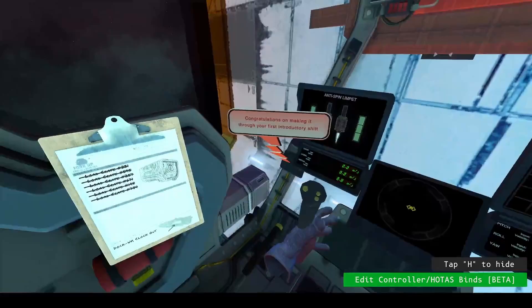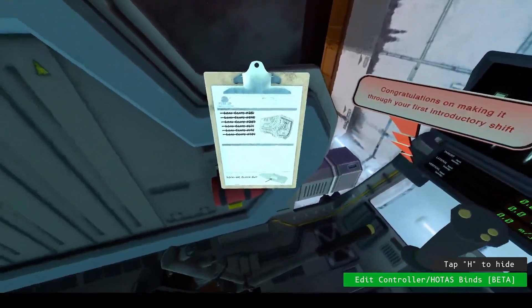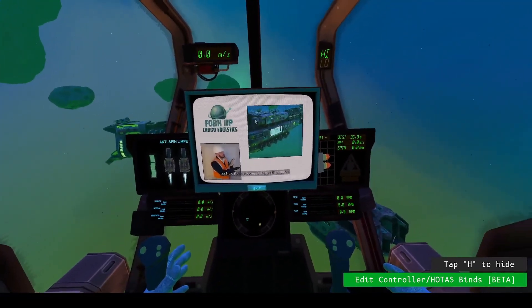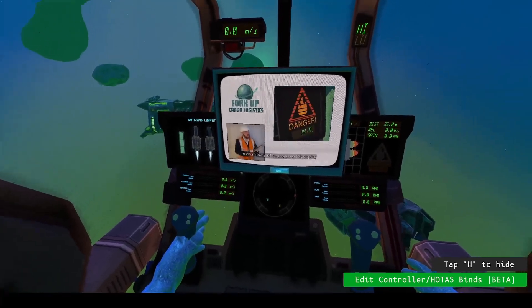Congratulations on making it through your first introductory shift. This cargo must be moved quickly into a designated cooling area, such as the customer's drop-off location. A countdown will be shown on this display.